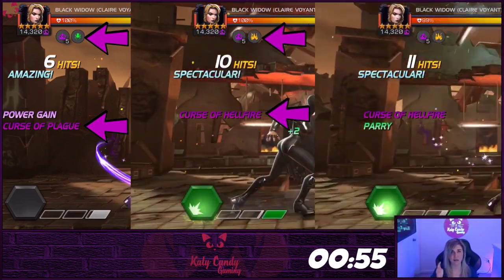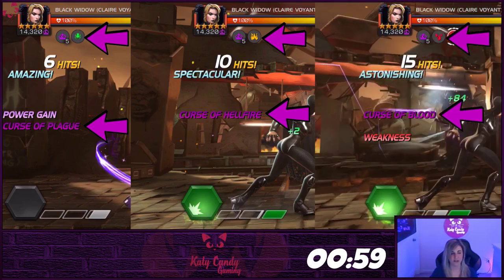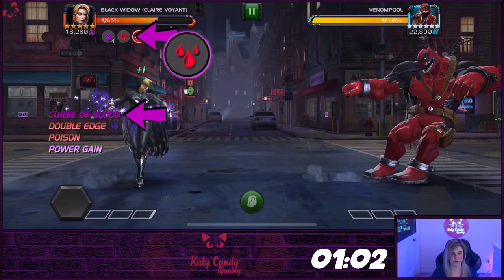Basically, use medium, light, light, light, light combos until you get the curse you want for the fight that you are in. Clair will start every fight with the curse of blood.